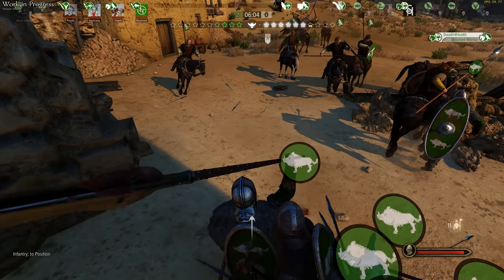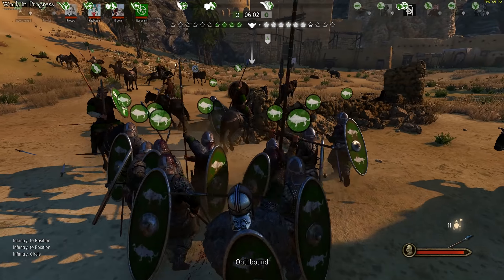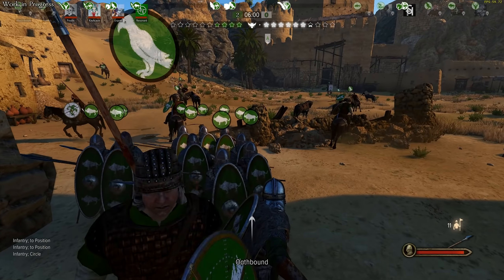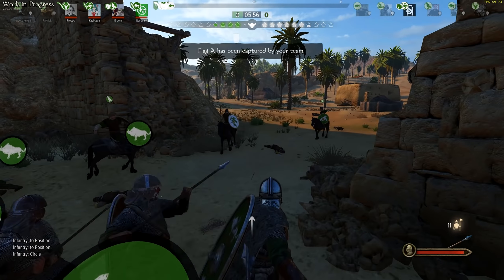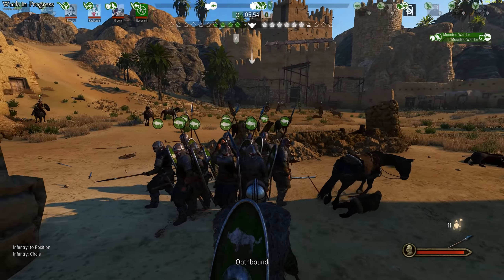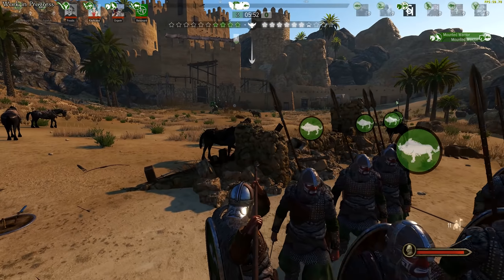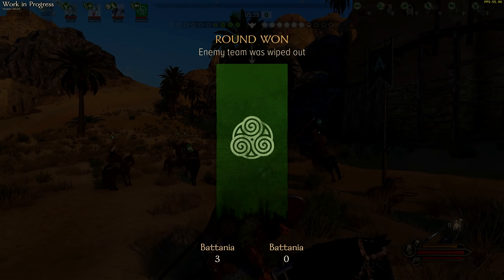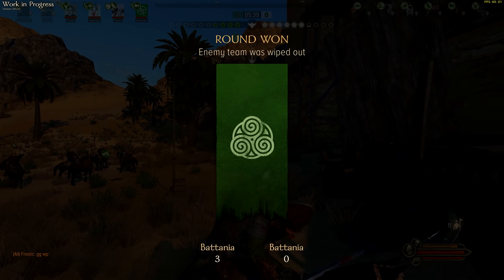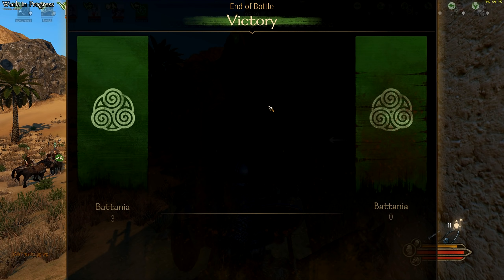Cavalry incoming - hold your positions. Form a circle here, just in case more cavalry decides to come in. There's one coming in from this side, watch out. He's been taken down by a fellow ally. He's been taken out. Is that it? Yes it is. That was a good round - that was a very, very good round. And that is the end of the battle. Battalion versus Battalion, we won three to nil.